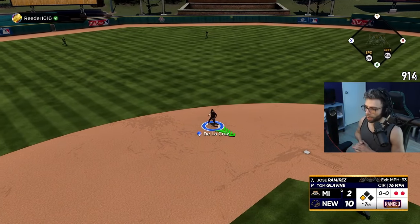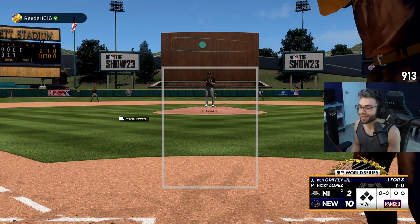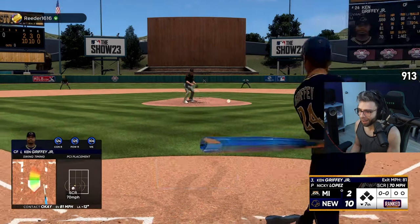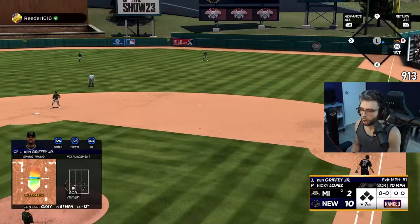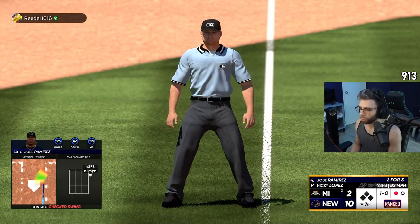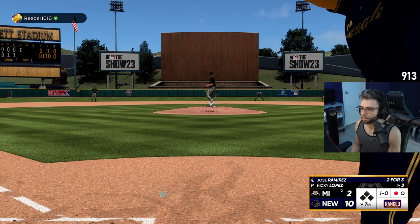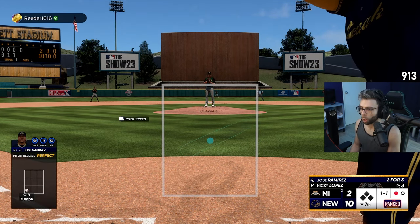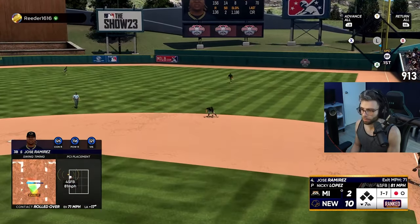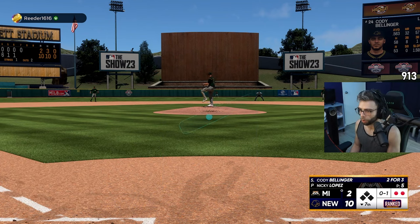Good swing, good pitch — that changeup is nasty. Tommy G with seven strong, man. Nicky Lopez — he's got shades on, what the heck? I'm not even gonna be embarrassed: Nicky Lopez is nasty, guys. If you know, you know. If you guys didn't watch my two-way players video — Nicky Lopez had the game of his life. He's got this slow-motion effect where you throw so slow no matter what you do, you're gonna roll it over.